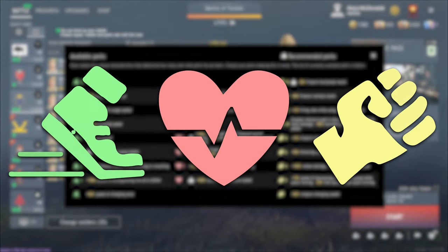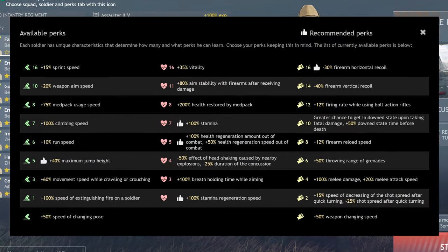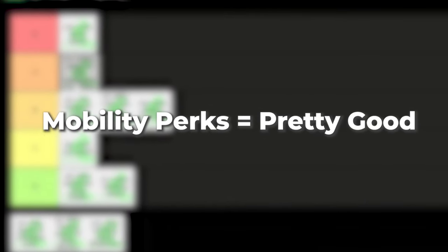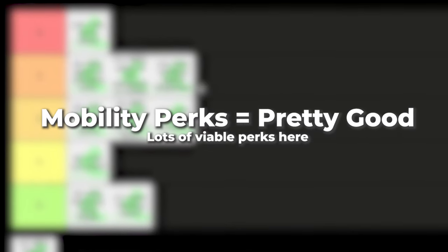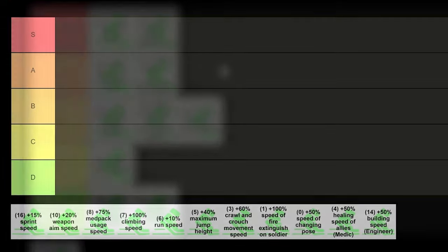Let's start with the green tree, or the mobility perk points category. Remember each category is completely split from each other — you need green perk points, this walking boot icon, to unlock any of the following soldier perks. I should also say that this perk category is the best out of all three categories, meaning this tree has the most overall effective and viable perks, so many here are high tier perks.